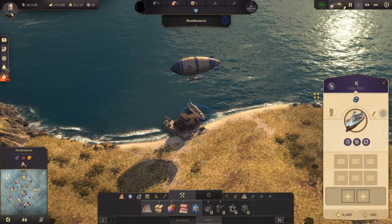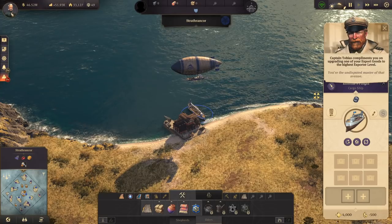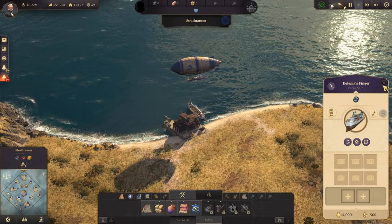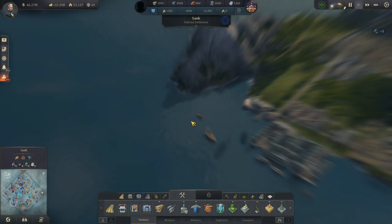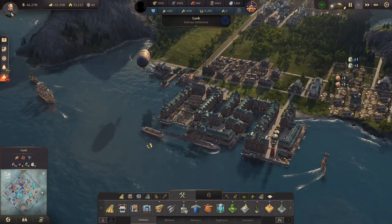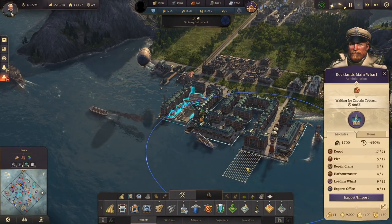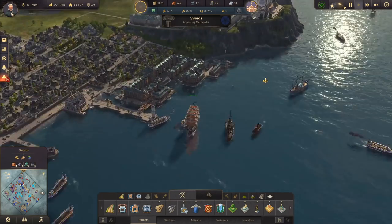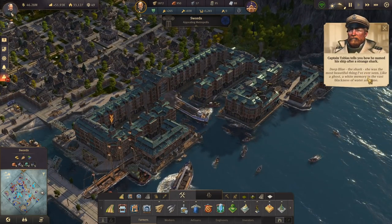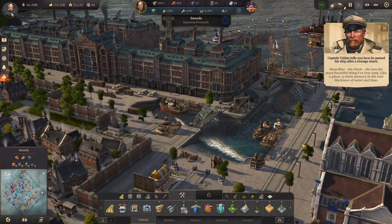This one we'll call Katima's Finger. Oh, it looks like our Docklands have actually just gotten to level 1 — I'm sorry for hopping around, but there's always so much going on in Anno 1800. So our Docklands now would have just dealt with soap yet again. Deep Blue, the shark — she was the most beautiful thing I've ever seen. Let's have a listen to Tobias: 'A ghost. A white memory in the vast blackness of water and time.'